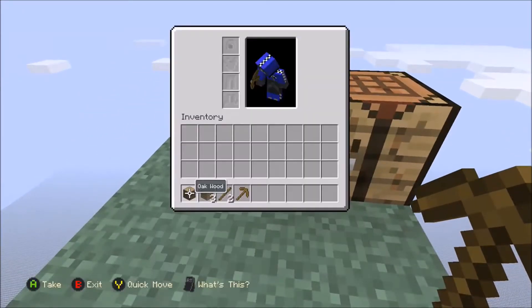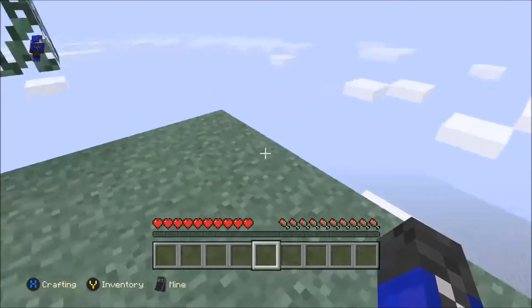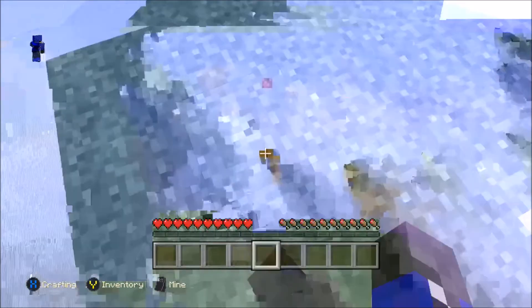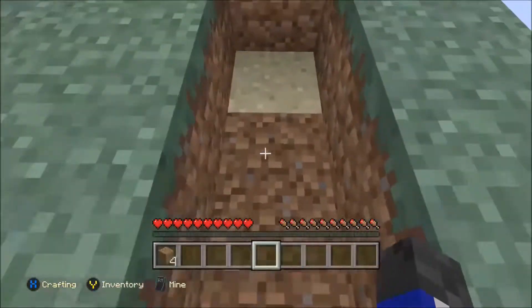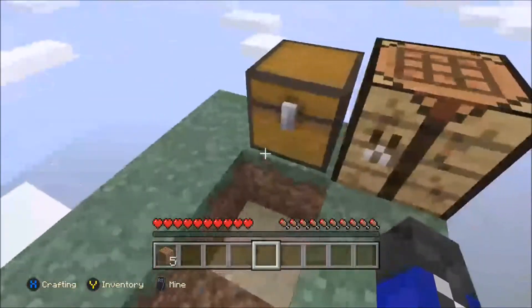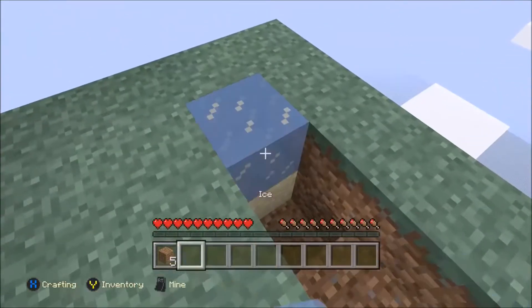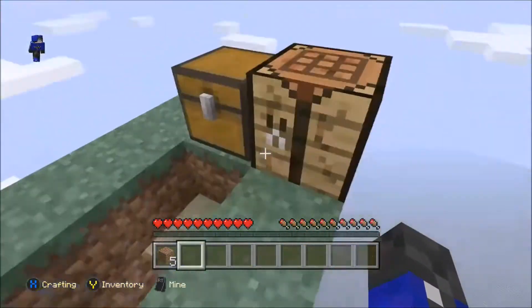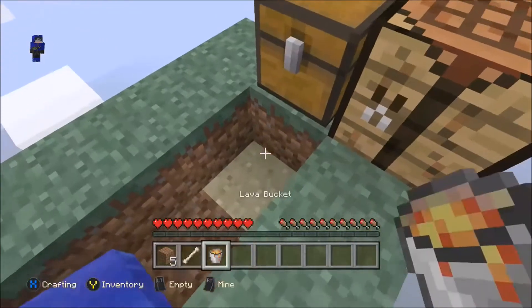I like to keep everything I possibly can in the chest, because the chest is God. I don't want to die and lose anything. So for the cobble generator, we will dig out a line of four, and then the second one in on either side, you dig one hole deeper and you grab your water — or in the extra hole, the extra layer lower. It goes like that. And then you get your bucket of lava out and place it there.